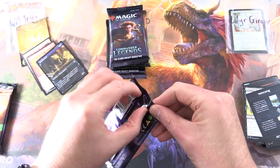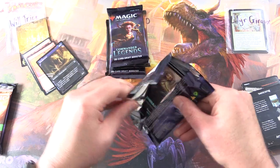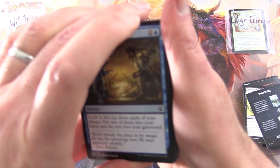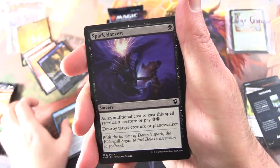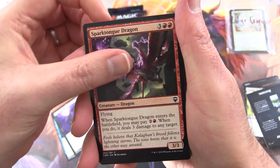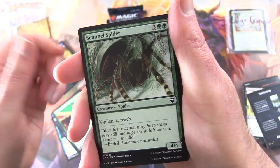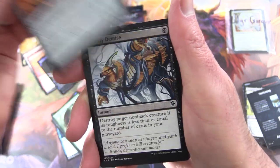All right, off to a decent start for Will — signed art card, can't complain about that. Commander Legends up next: Strategic Planning, Spark Harvest, Spark Tongue Dragon, Flood of Recollection, Ivy Lane Denizen, Sentinel Spider, Foundry Inspector, Ghastly Demise, Angel of the Dawn.